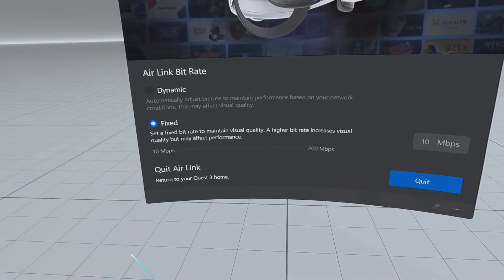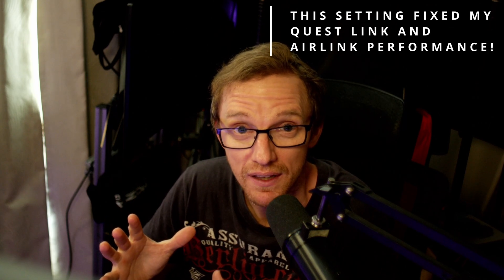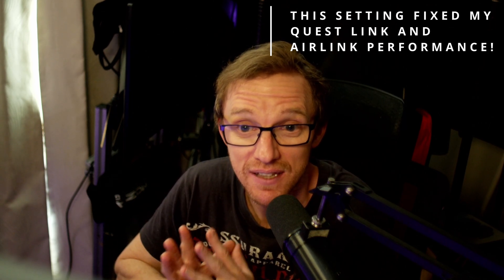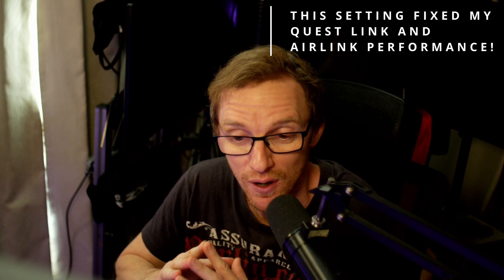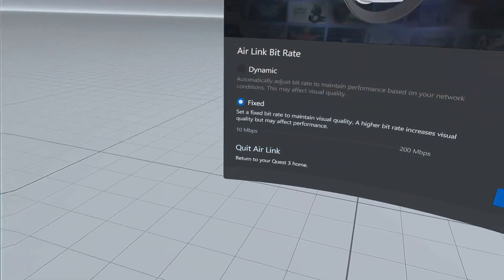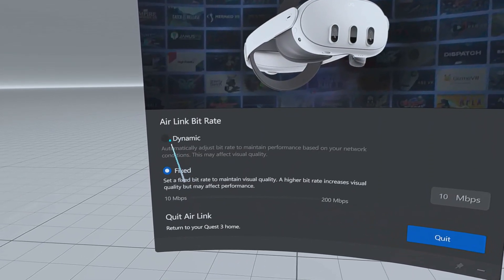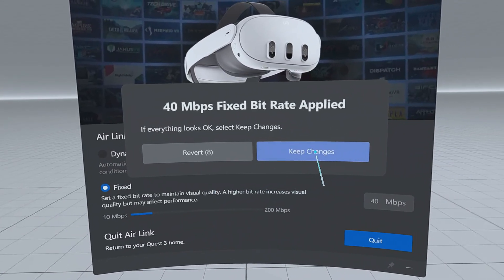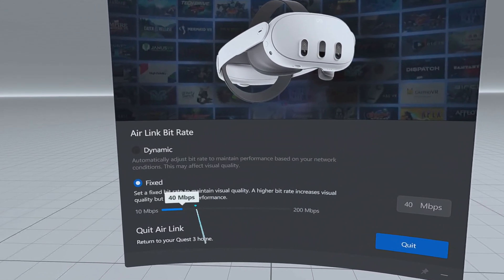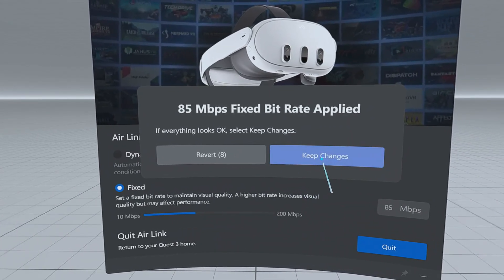When I put mine down to as low as possible, which is 10, I thought that would destroy the picture quality, but it actually picked up the frames and I was off to the races — smooth as silk. I tried it on 40 and I couldn't really tell any difference, to be honest. It might have been a little bit sharper and it was still smooth, but I could see the frames dropped a little bit. I couldn't go anywhere near higher than 40. I tried 85 and it was okay, but visually not much had changed.